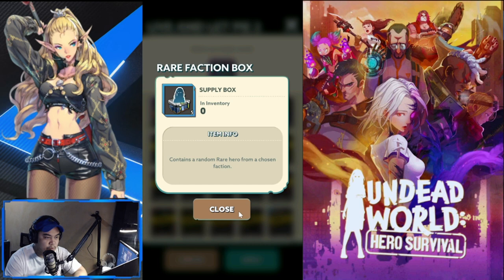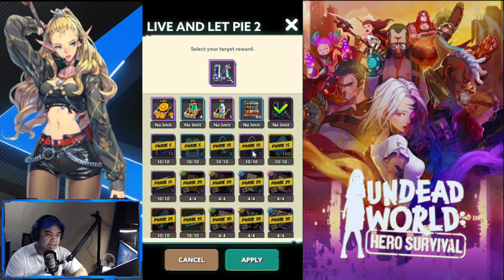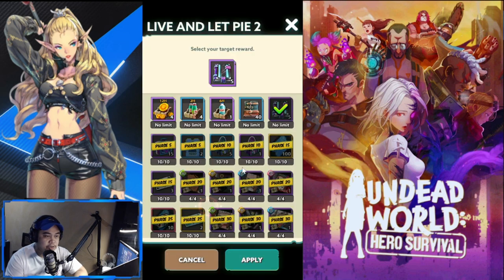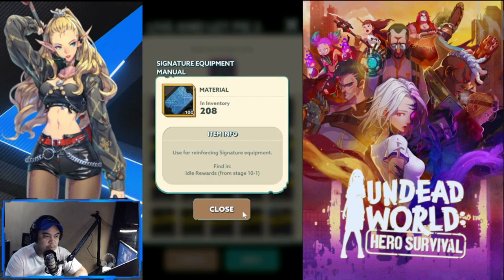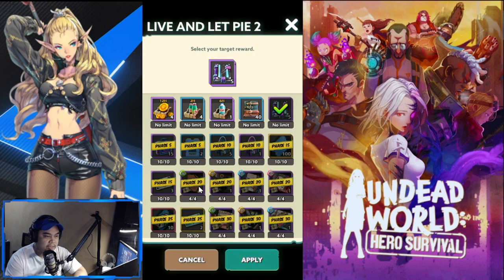For phase 10, you have random rare and random epic options, plus a material for reinforcing equipment — but you can farm that one, so I suggest you skip it. For phase 15, go for the random epic from a chosen faction — that's the good pick. You can also farm the reinforcing material, so skip that. There's also a cantina recruitment ticket here.